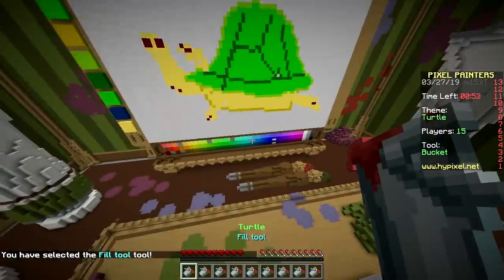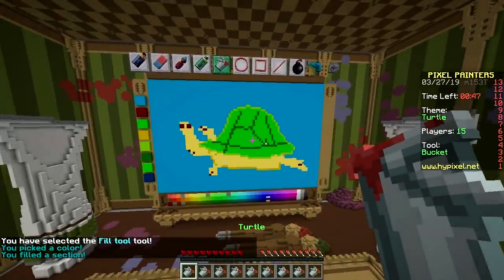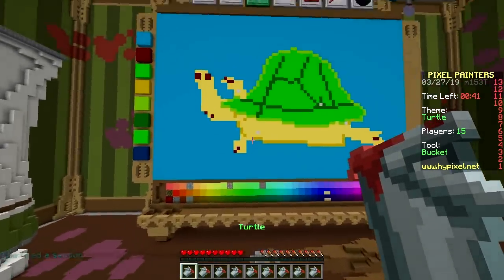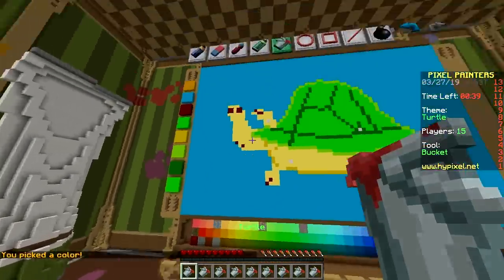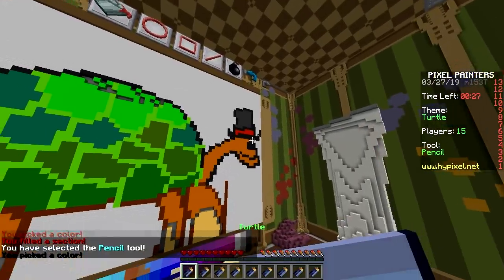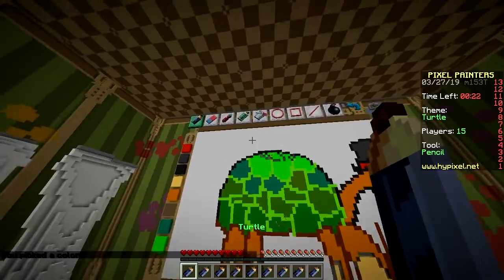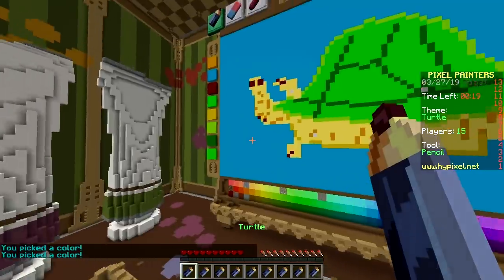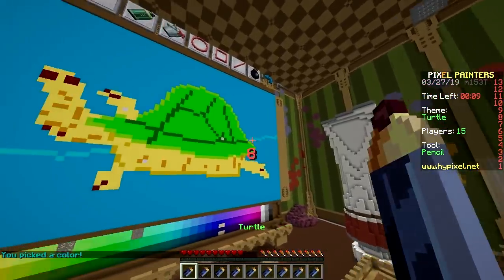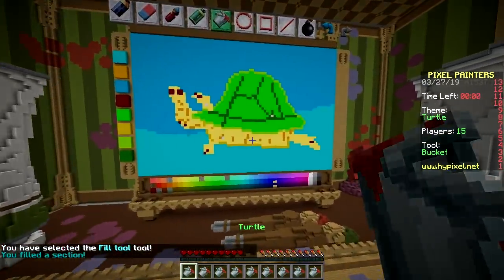Turtles live in the ocean, don't they? I know you're not supposed to throw a tortoise in the water because then it dies — they can't swim. It's confusing, they look so similar. We have 30 seconds. How's your build looking? It's not that bad in all honesty — I surprised myself. It is better than expected. Ten seconds — fill it up, bam! I am done.